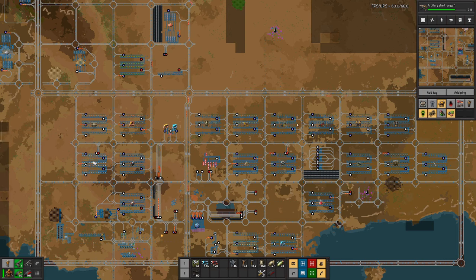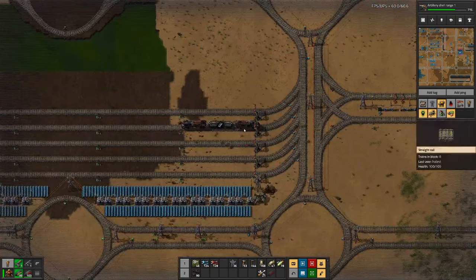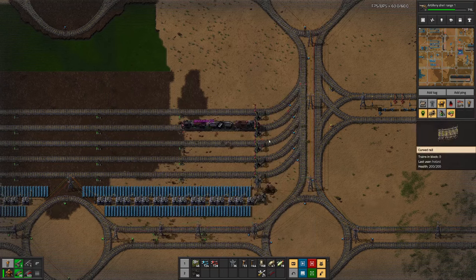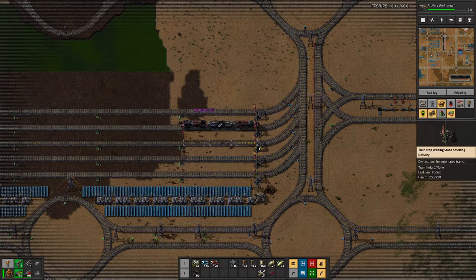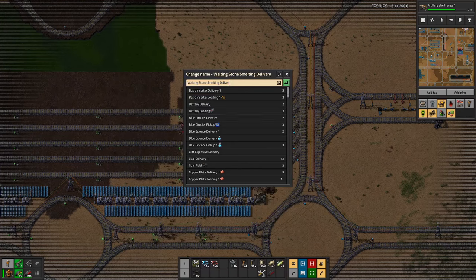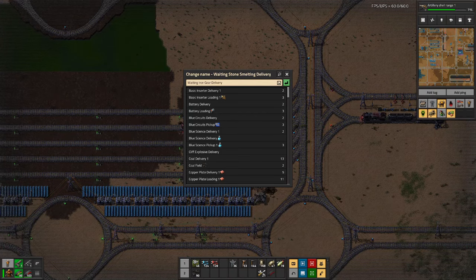So we'll split that up and then have a dedicated waiting bay for that. Seeing that all these are in here, it would make sense if we can use this one - that's gear loading, stone brick, stone smelting. We don't need that anymore. So let's make that iron gear delivery.